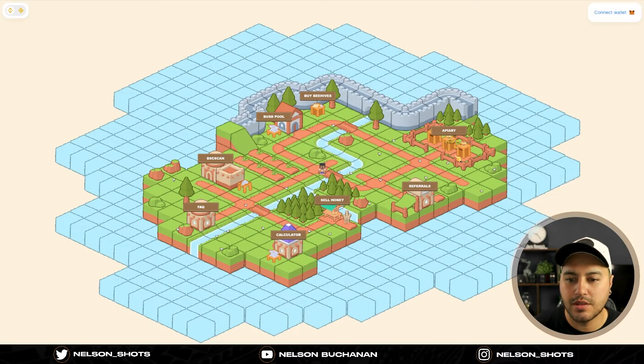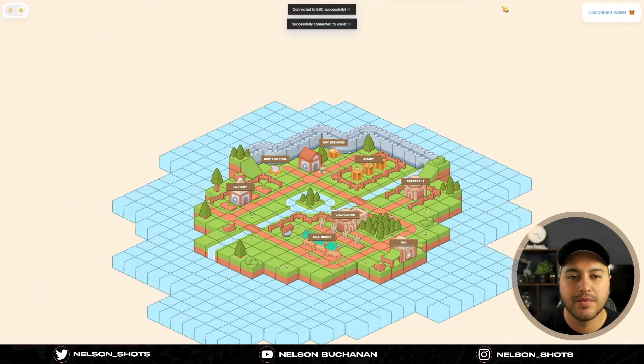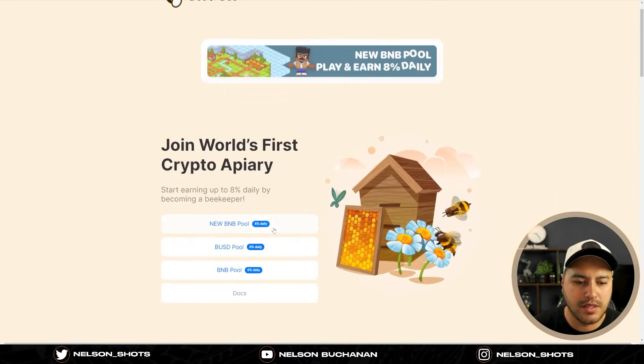You've got a new character on there and the whole thing is pretty much the same as the BUSD pool, which you can transfer between. You can click on BUSD pool and it will take you back to the original one. I'm really excited about this one. If you go onto their main website you can see they've added it there as well.